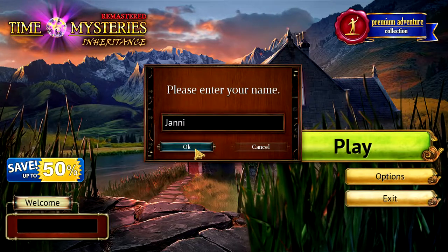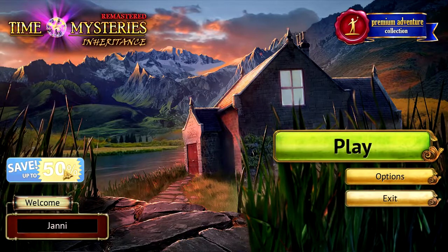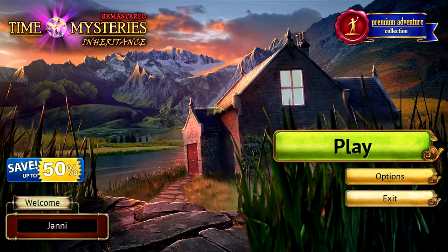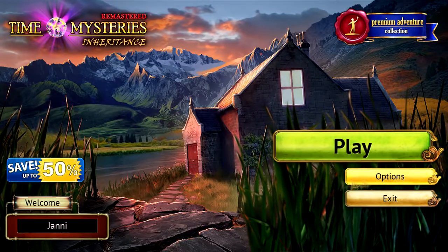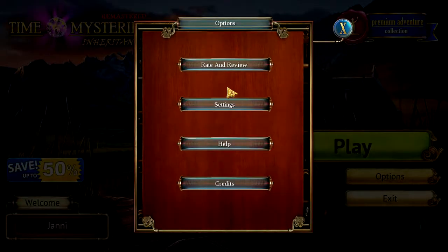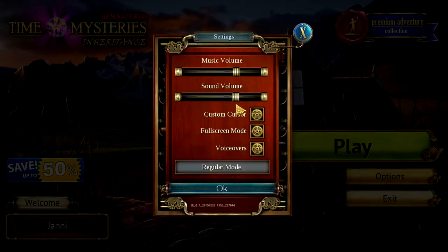So let's just try and jump in and see what it's all about. I'm just gonna choose my name. There we go. Welcome Yanni. 'Save up to 50%' — I guess it's somewhere you can get the game, probably for the full collection. Let's take a look at the options. I haven't tried playing yet, so let's just skip that one and go to the settings.